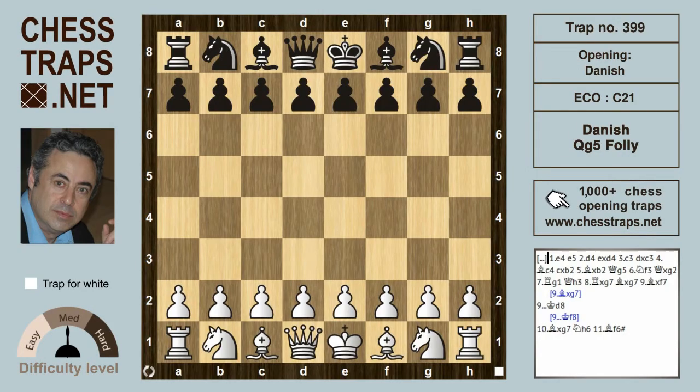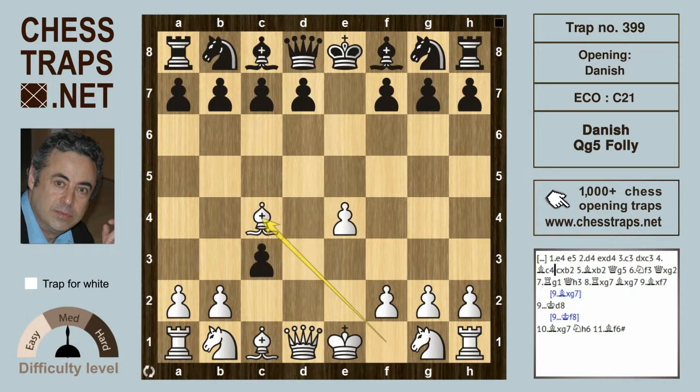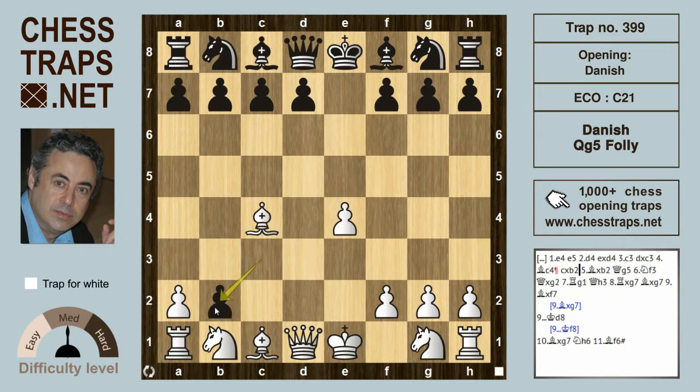This is the Queen g5 folly in the Danish. White opens e4, and after e5, d4, black takes on d4. Another pawn is offered up with c3, and after d takes c3, Bishop c4 offers up yet another pawn on b2. Black captures, c takes on b2, and after Bishop takes on b2, this is the Danish in which white is two pawns down but has two extremely dangerous and active bishops.